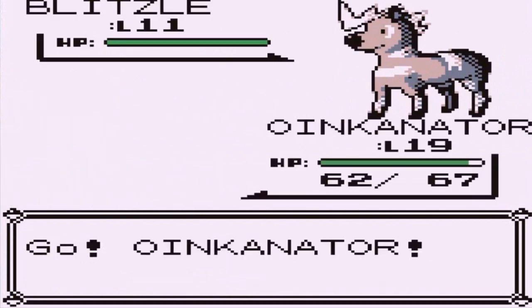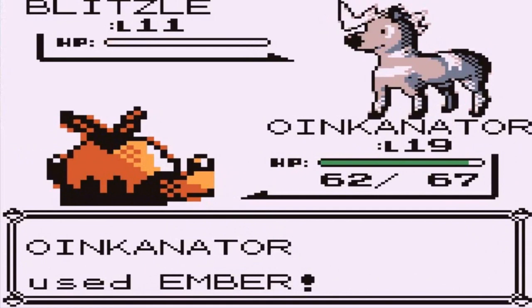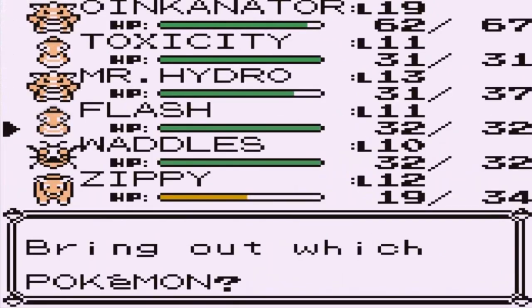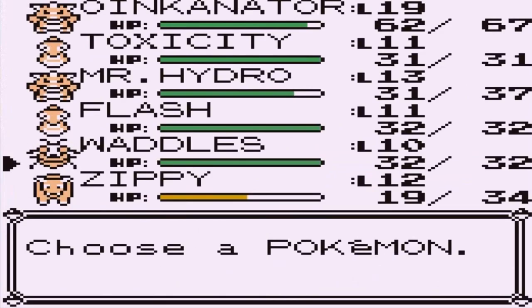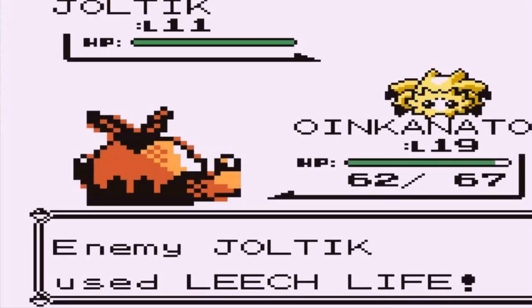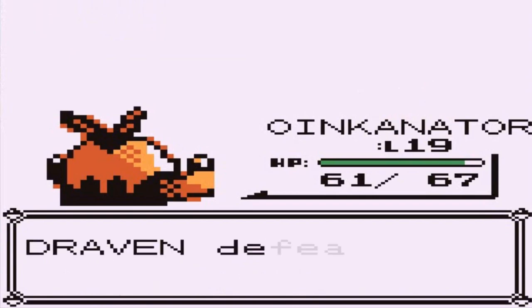Super Nerd is coming out with his Blitzle. Ember attack to see how this works — that nearly defeats Blitzle, but here comes a Tail Whip. Ember attack for the win — say goodbye. Now he's coming out with a Joltik. Why does that name sound so familiar? Let's go with Waddles. It is a Bug and Electric type Pokemon — another Pokemon I could be using. It's a Bug type, so I should have stuck with Oinkinator. Leech Life does its thing. Critical hit, and let's go with Ember to finish this guy off. Joltik defeated — Waddles getting some points.